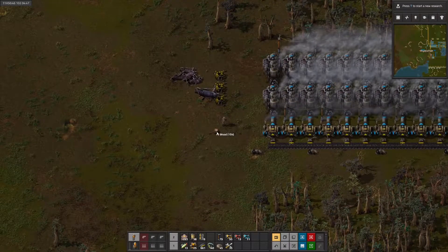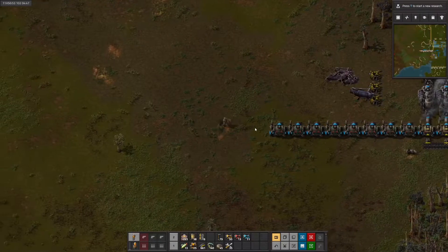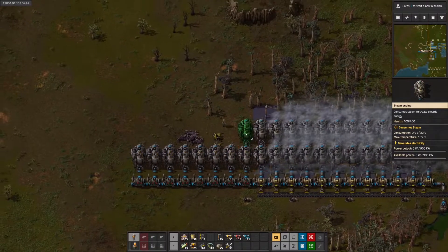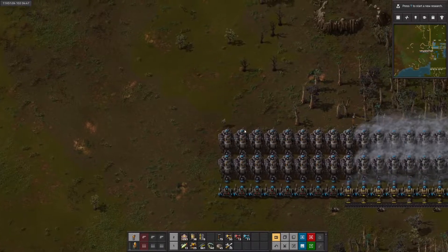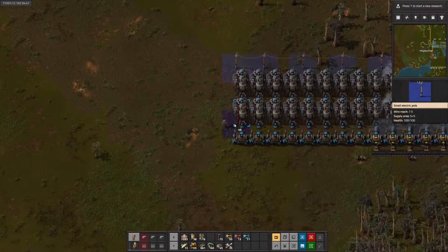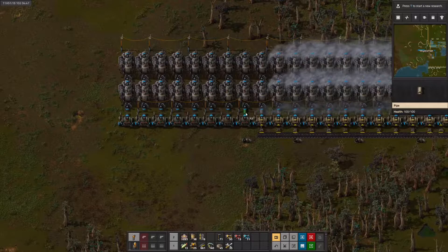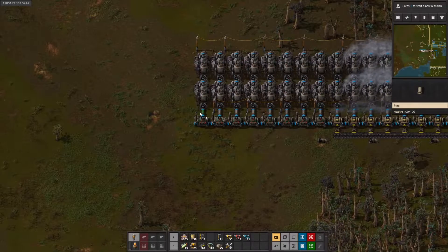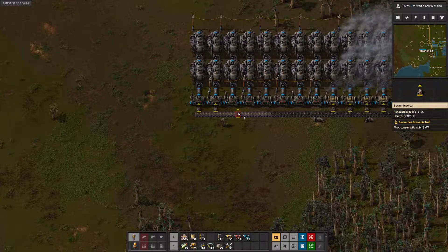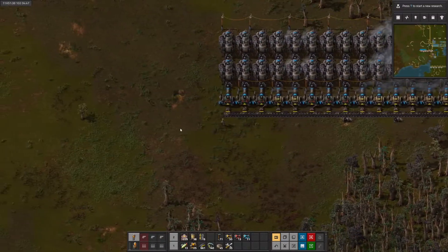We need boilers — didn't we make a trash box with all of the stone furnaces in it? We did. We need 8 stone furnaces. We can make boilers: 5, 6, 7, 8. We can drag these this way, drag the power this way, and put these in between on this side, then connect our pipes, get our coal over here, get our burner inserters. This should be power fixed for right now, especially if we go prioritize.